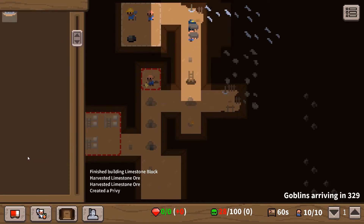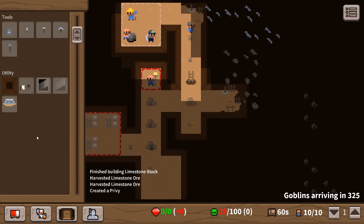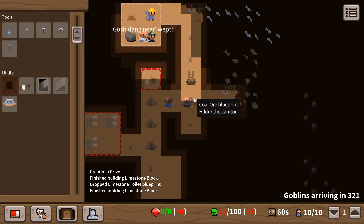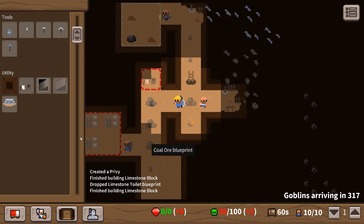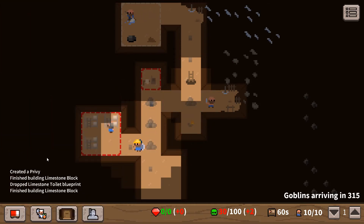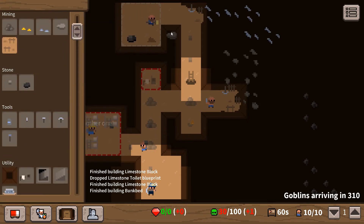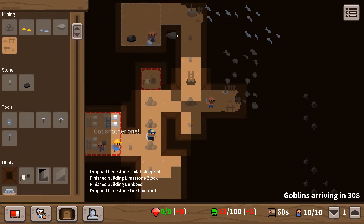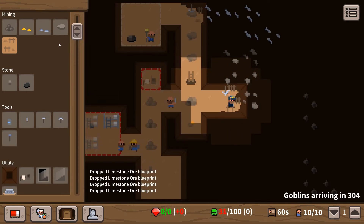We're gonna need toilets as well - let's get some privies built. I'm gonna try and stick some of these down and keep an eye on sickness, because once sickness gets to a hundred we get the plague - and it's killed my dwarves so many times. I think we've run out of limestone actually. That's bad - we go through limestone so quickly.